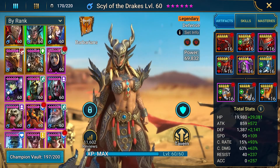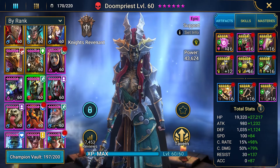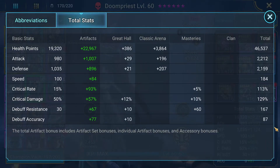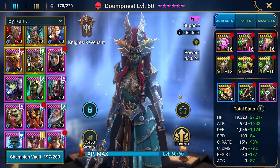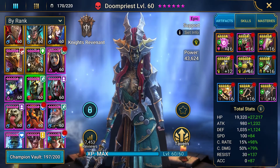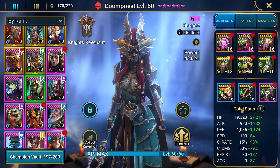Who else did we bring in? Doom Priest is super important to this particular battle. She is not necessarily kitted out properly, but she's kitted out to deal with these situations as needed. She's got the right stats to do whatever she needs to do with her passive: 47,000 hit points, 2,200 attack, 2,100 defense, 184 speed, 113 crit rate, 129 crit damage, 167 resistance, 187 accuracy. We could definitely re-kit her one day. But she gets shields every time she takes a turn because of the ring she has on.